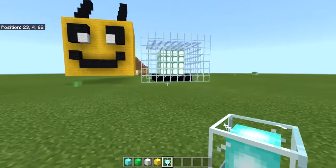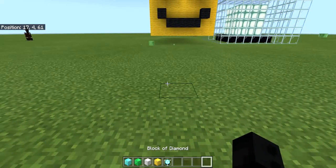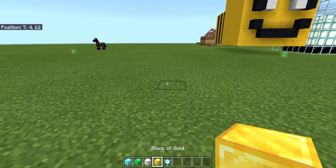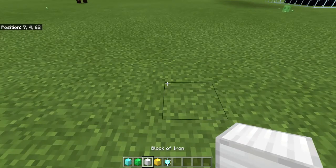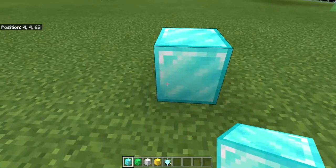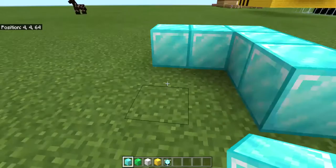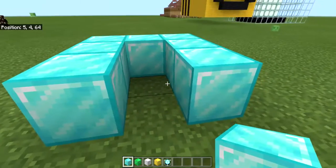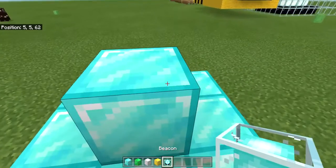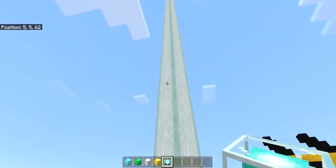Beacons are very helpful. Basically the only blocks you need are some sort of valuable blocks — diamond, emerald, gold, and iron are the good ones to use. Lapis does not work. For the simplest beacon, you just need a three by three base with one block in the middle, then place the beacon on top. Don't stack another block up on top because that doesn't work — you want a flat square, then place the beacon.